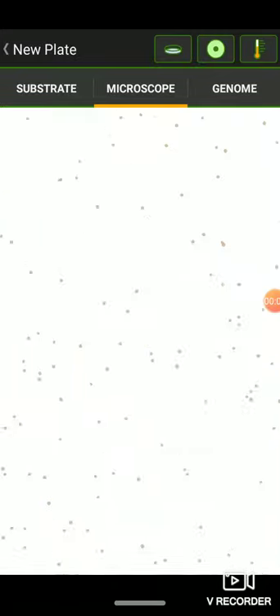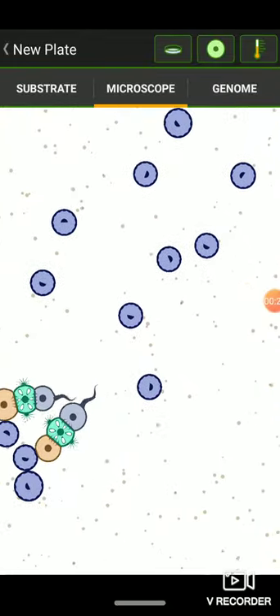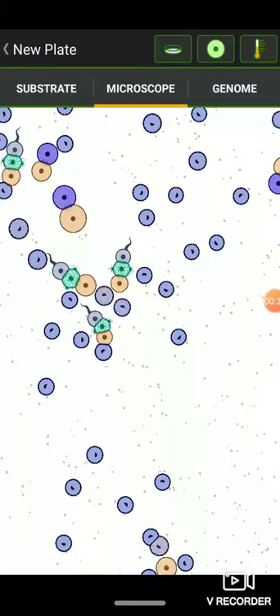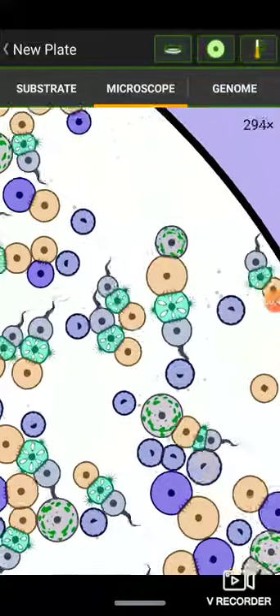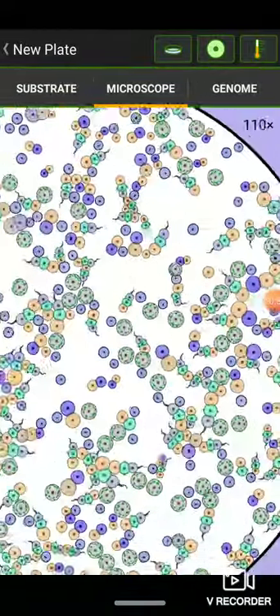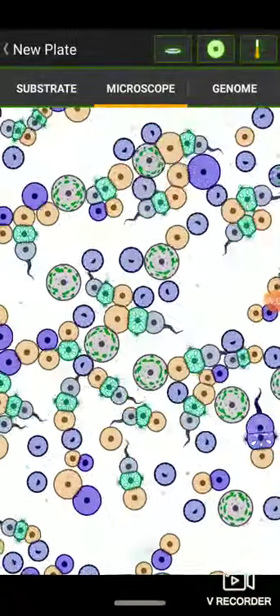Video number two. I created a smart swimmer and it reproduces very nicely. It seeks out food and it shoots out cells. The reason why it shoots them out instead of keeping them attached to itself is because I don't know how to stop these guys. And also because if they just move around the cells a little bit, as you can see they knock the cells around and they got a mix. Not even a minute of these guys spawning and they already overpopulate everything.